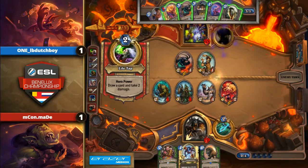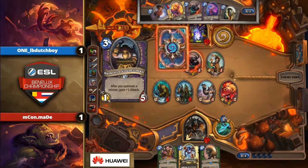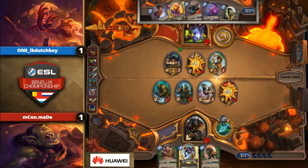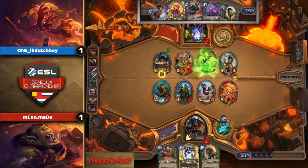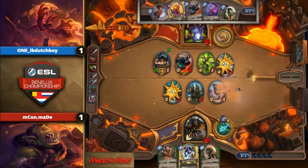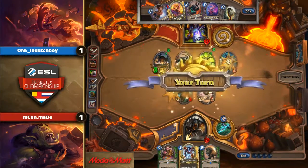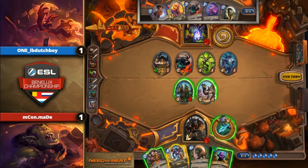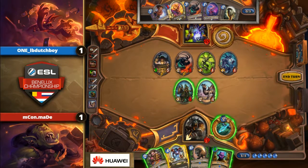Oh, he's going for the tap here — wow, that's very surprising. He has a full hand; he really wants to get that cycle going, get that max value from Malchazaar's, but this is risky. This might just give Maid the time to come back here. And he even picks up a secret — but it's not the right secret he was looking for. Cat Trick is one of those secrets that's not going to see a lot of play against Zoo since they only run Soulfires.